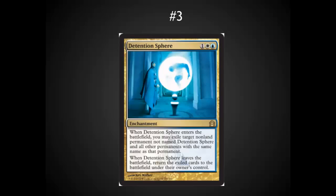Detention Sphere in other sets would definitely be at the top of the list. The Maelstrom Pulse-like ability to exile several permanents of the same name improves upon Oblivion Ring in a very positive way. The only reason this isn't at the top is because Golgari Charm is in the environment, and the number one pick — which you'll see soon — also limits its impact at instant speed. This is a great card and I look forward to playing it in both Modern and in Standard.